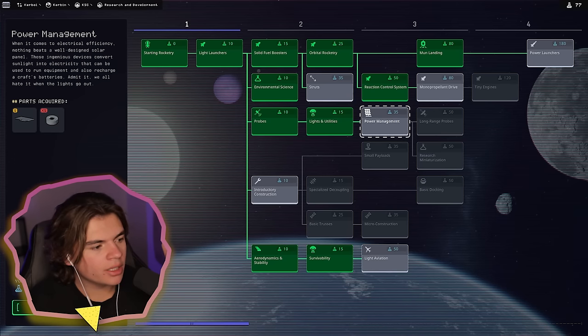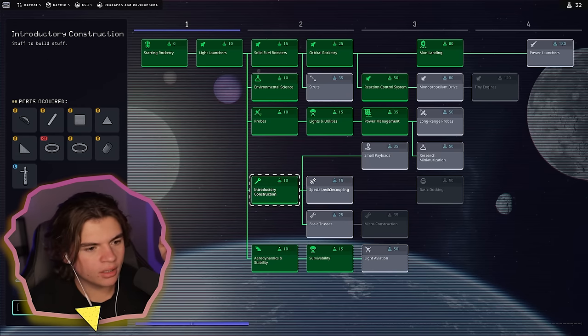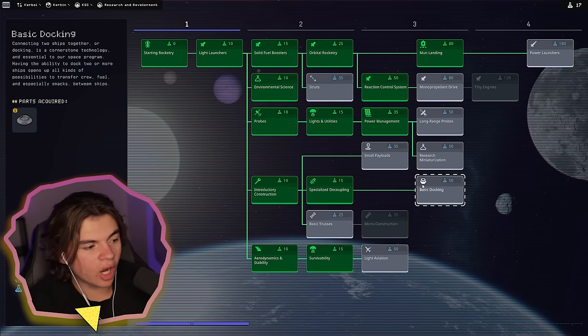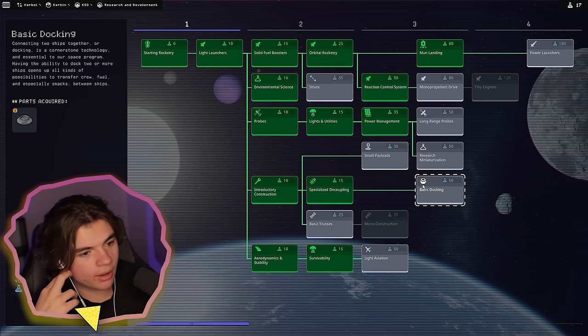25 more science — power management, sure, we probably want that. We're going to go construction and specialized decoupling. I don't need trusses. Basic docking — okay, that would be good for Apollo style. I think I want that one.